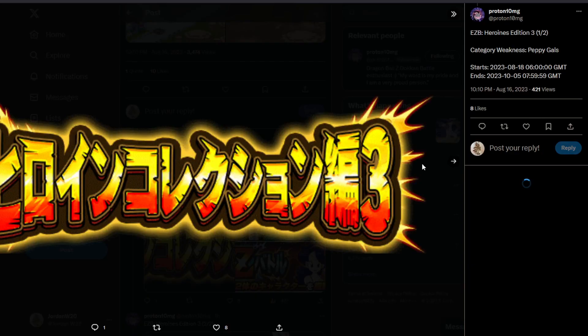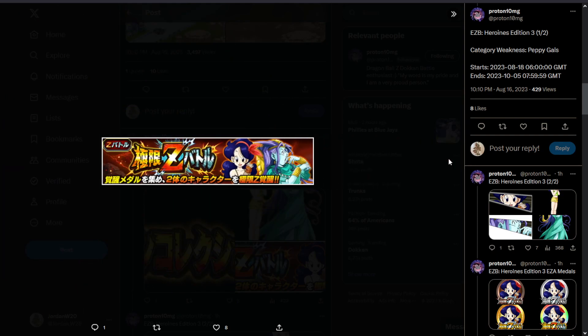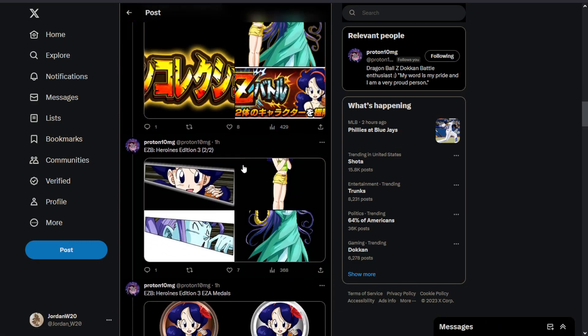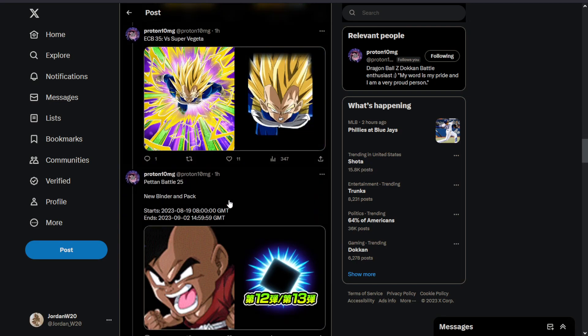We've got the Extreme Z Battle Heroines Edition for Launch and Oceanus. Oceanus looks terrible. Launch seems usable maybe on something — but Oceanus is terrible. There's the Extreme Z Battle, and Extreme Z Metals, so yeah — free stones.